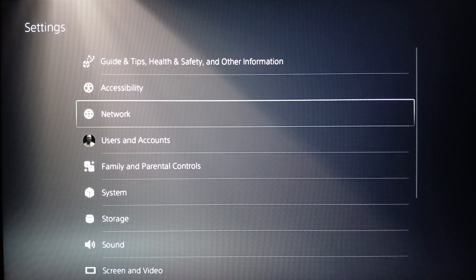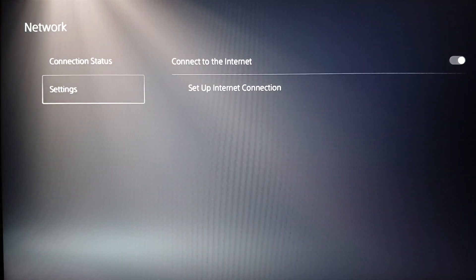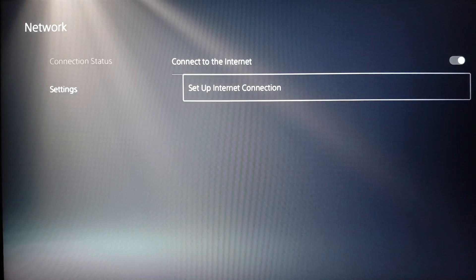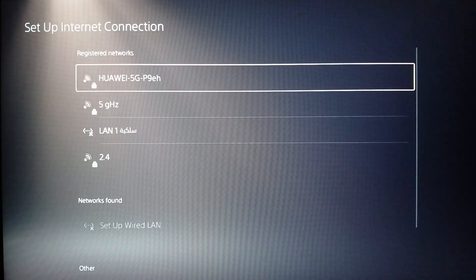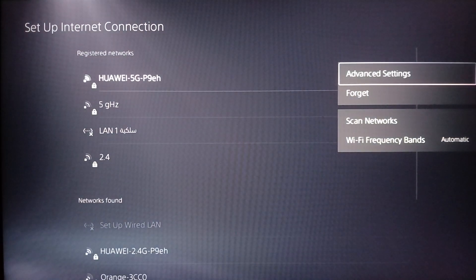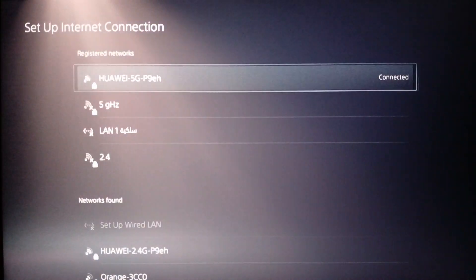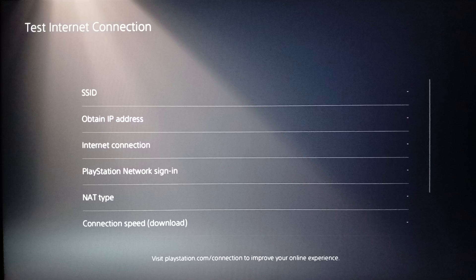One other thing you can try is go to Settings and check your internet connection. Go to Network, and there you'll find Connection Status and Settings. Click on Settings, enable Connect to the Internet, then click on Set Up Internet Connection. Click on your Wi-Fi network, click Option, then click Forget and connect to it again. Then go to Connection Status and test your internet connection from there.